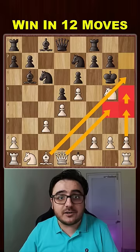Therefore, he goes back to g8, but after queen h5, black is finished. Even if he tries to make some space for his king to run away, we have this cunning move — bishop to a3 — and there is just no way he can stop this checkmate.